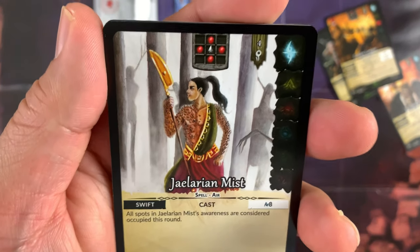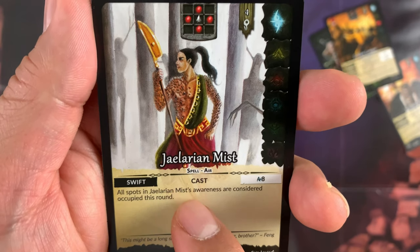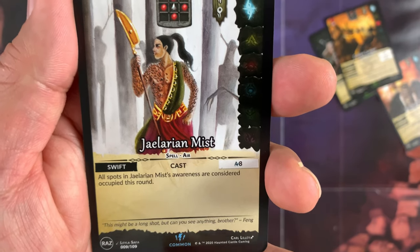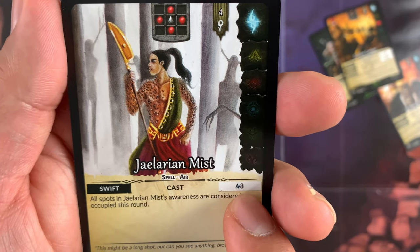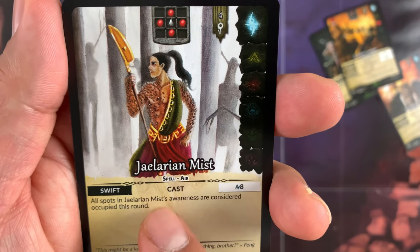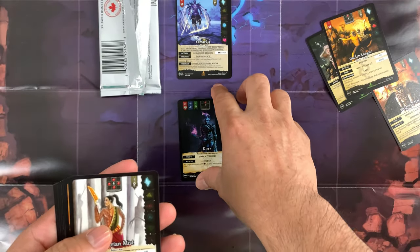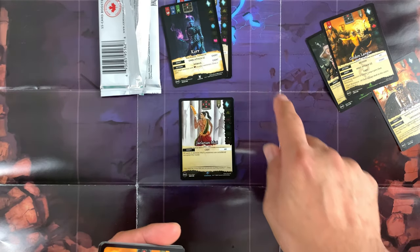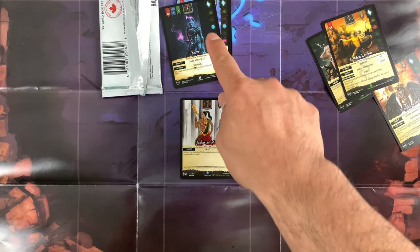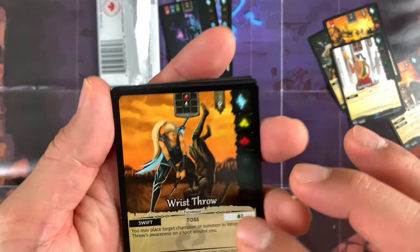Next is Gelarian Mist — a spell, air type, swift. All spots in Gelarian Mist's awareness are considered occupied this round. You need 8 aura to cast this spell. So if you place Gelarian Mist here, all four awareness spots — left, right, up, down — become occupied, blocking movement into those spaces.